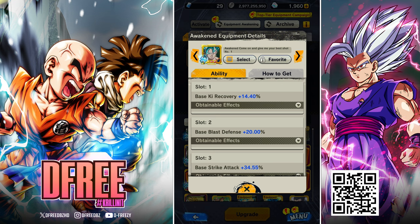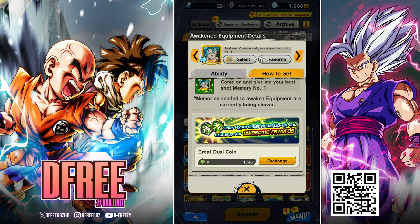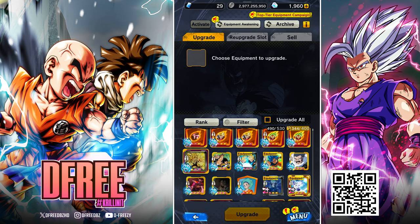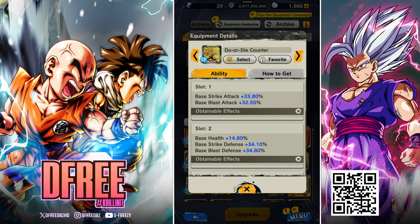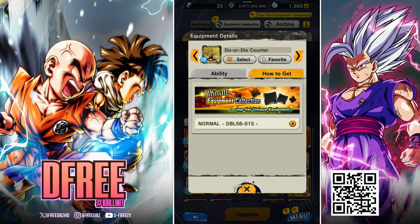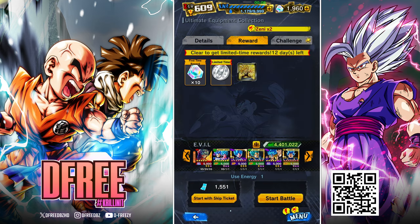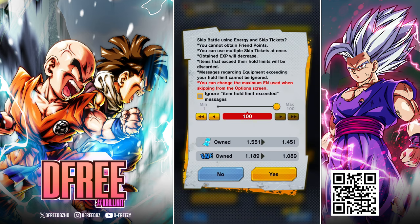To begin, you've got to discern which equipment you want to get. So let's say you wanted to get this specific Godly rank equip — you would hit 'how to get' and it would tell you where to get the items you need. Now this one's a little bit of an outlier because it's an awoken equip, so let's start off with this one here. I would hit 'how to get,' and it would tell me whatever stage I need to go to. The general premise is you want to go ahead and just skip ticket — maximum skip tickets — and you're good to go.